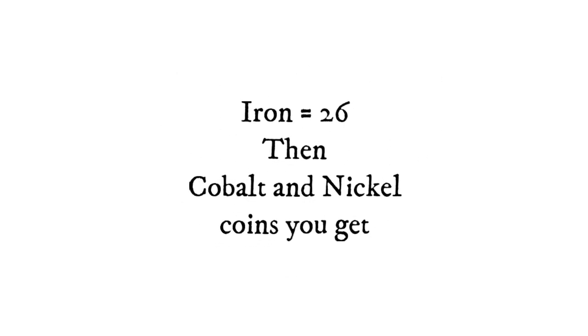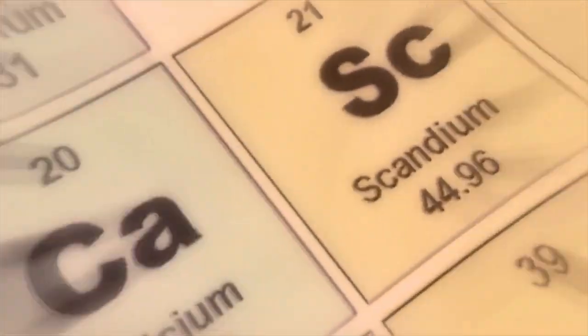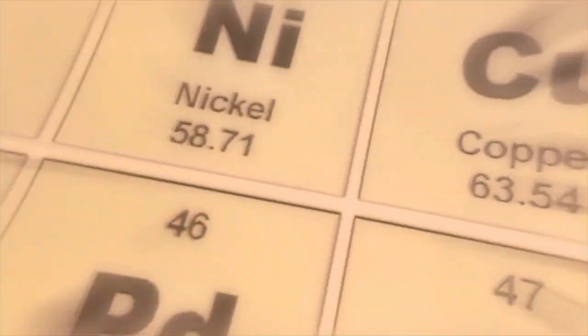Iron is the 26th. Then cobalt, nickel coins you get. Copper, zinc, gallium, germanium, and arsenic. Selenium and bromine. Krypton helps light up your room.